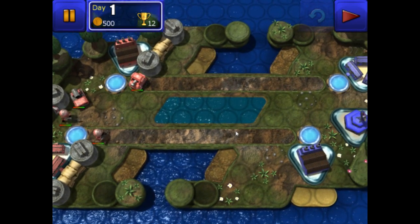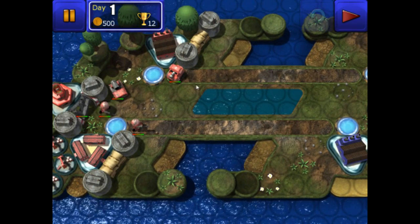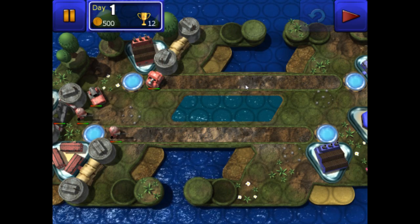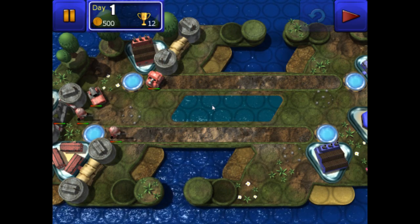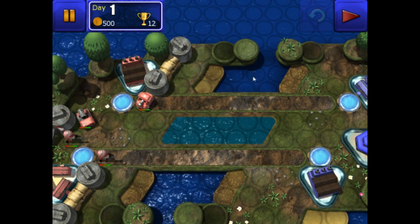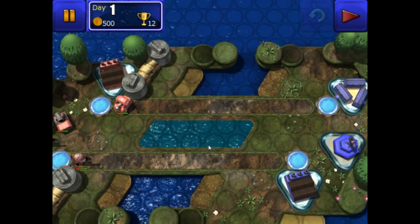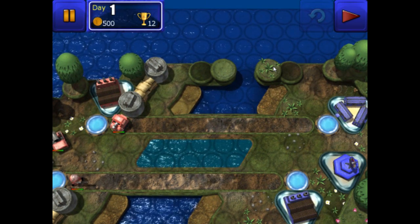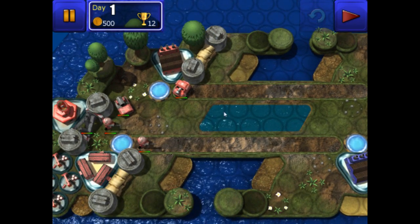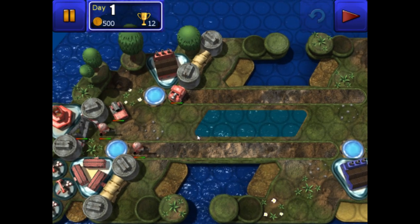We've got some interesting terrain here dividing the two bases. While we're quite close, it's going to be quite difficult to reach them because we've only got two straight roads, some river blocking us in the very middle, and impassable sea terrain. We've also got some little hills that could be quite useful if we can get some snipers or artillery units up on them, but we'll see how the enemy AI reacts and decide on the fly.